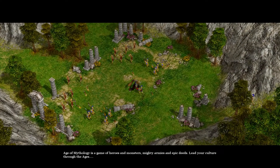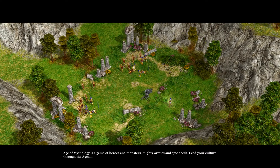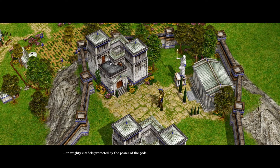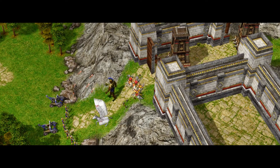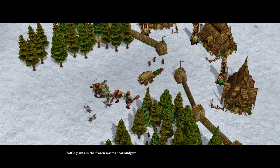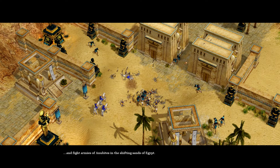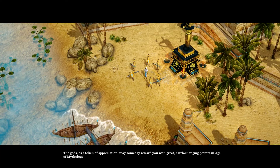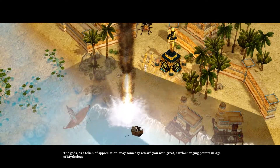Age of Mythology is a game of heroes and monsters, mighty armies and epic thieves. Lead your culture through the ages, from humble beginnings in a small village, to mighty citadels protected by the power of the gods. Tear down the walls of Troy. Battle giants in the frozen wastes near Midgard. And fight armies of Anubites in the shifting sands of Egypt. The gods, as a token of appreciation, may someday reward you with great earth-changing powers in Age of Mythology.